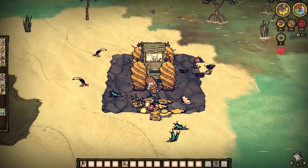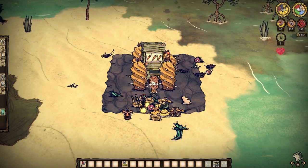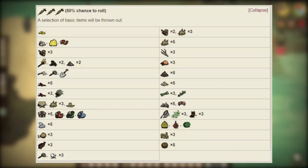Now let's talk the spin you'll be seeing the most of — the triple carrot roll. At a 50% chance to roll it, these items you see here will become quite numerous, I'm sure. Ones of note are the chance at gold and obsidian, making them fairly renewable through several different avenues at this point.